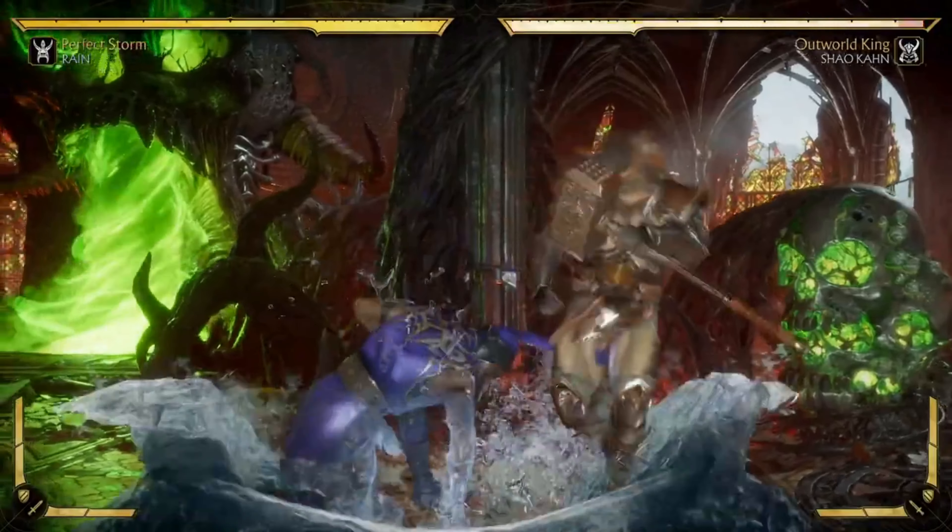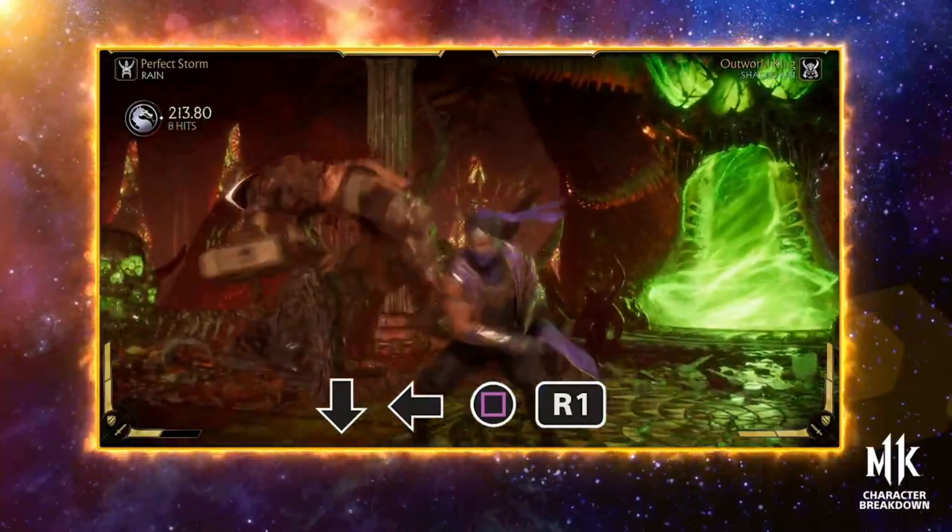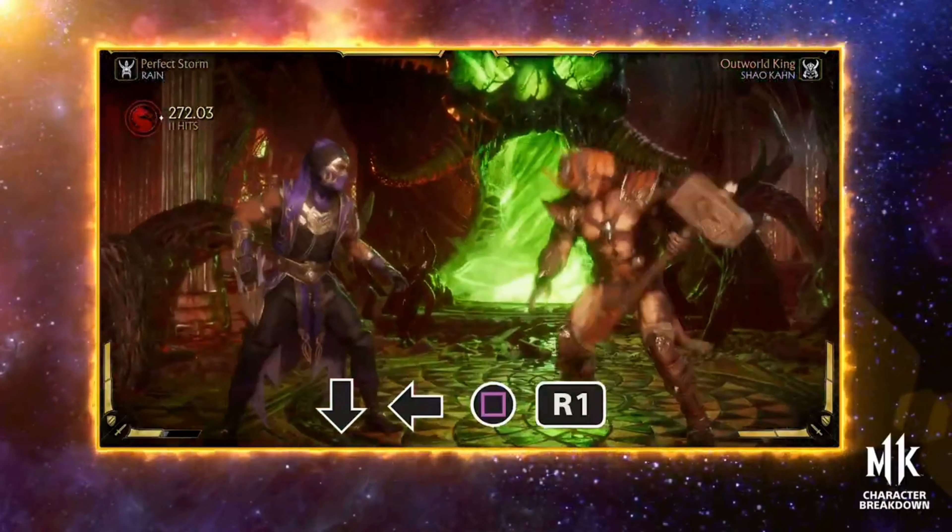Argus Plunge is a charge attack that does extra damage on Amplify. Importantly, this has a crushing blow attached and it's also RAINN's armor break. Very versatile.